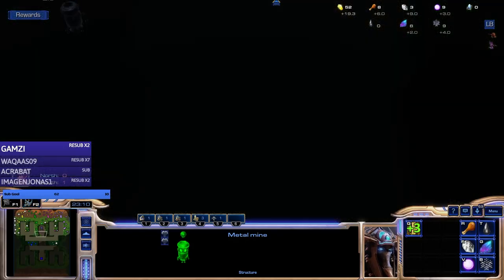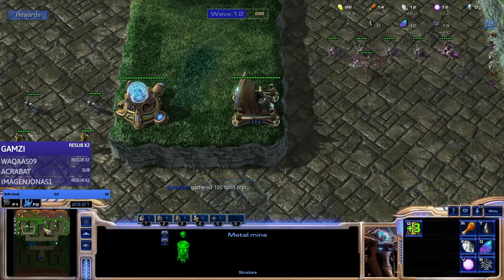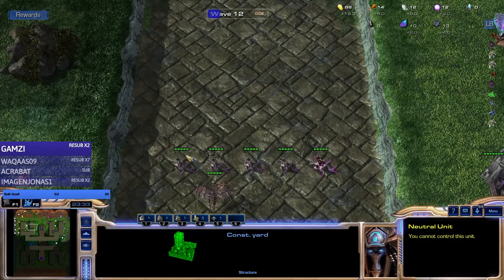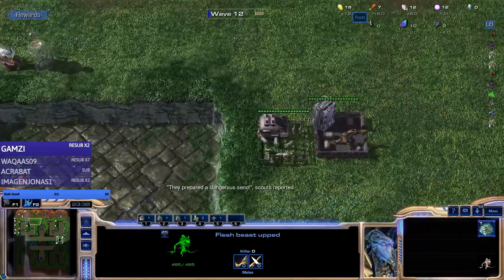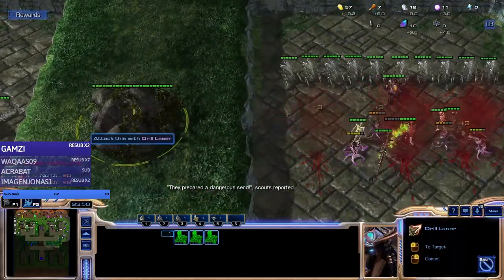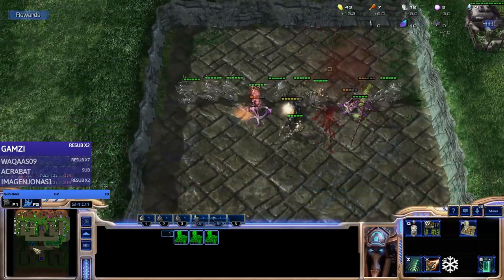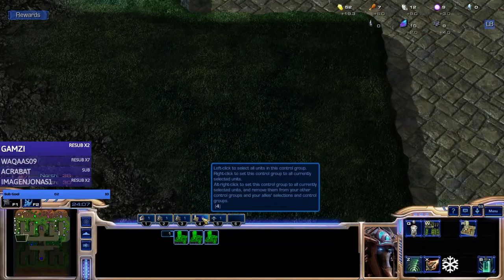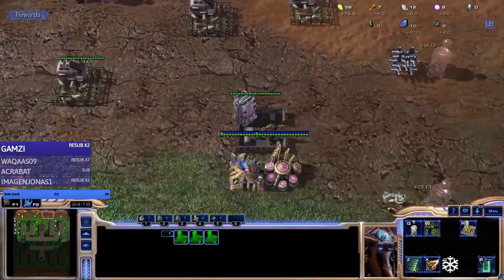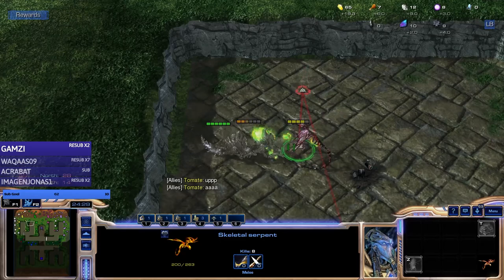I can't believe we're missing mana - mana is a pretty common resource. We should not be missing it. Without mana we might not be able to go for idols. Also the timer - I'm gonna do another unit. This is kind of our last shot and still no mana. We might not be able to go for idols at all.